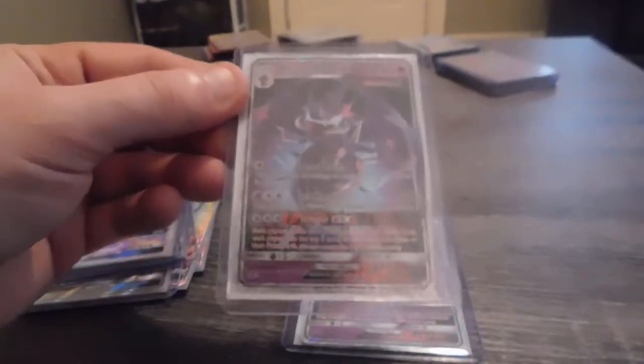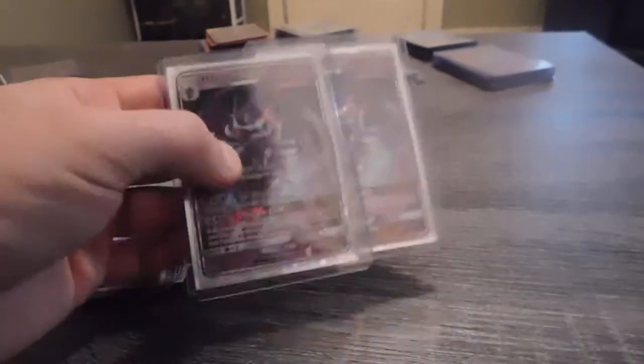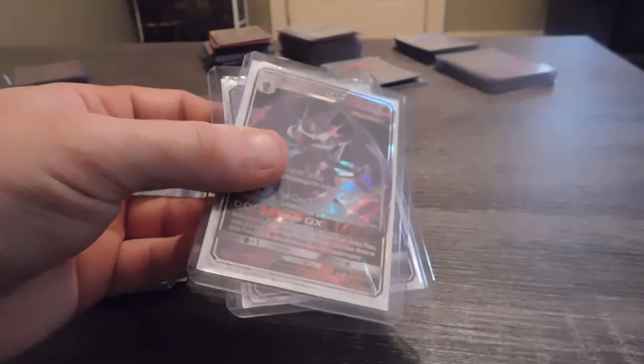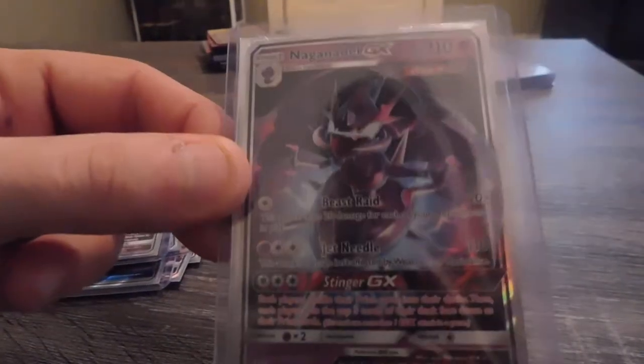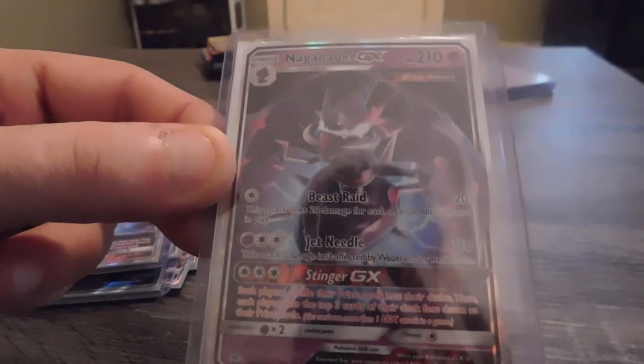This is the Naganadel GX that came in the set — I've got two of those. They came with the Elite Trainer Boxes, so y'all know I at least bought two Elite Trainer Boxes. That's the Naganadel GX that evolves from Poipole — some of these Ultra Beasts just look kind of funky.